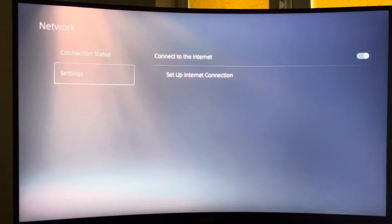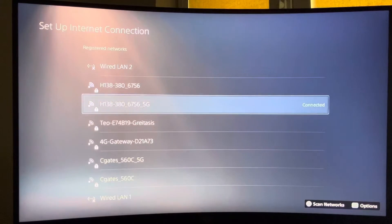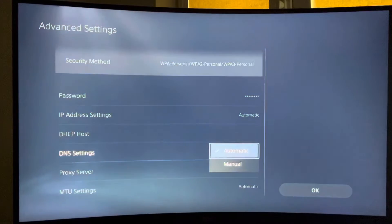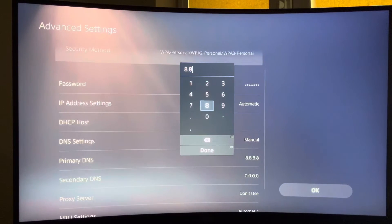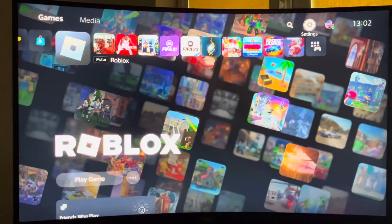If this doesn't help, go to Settings, then Set Up Internet Connection, find your connected internet, press Options, then go to Advanced Settings. Scroll down until you see DNS Settings, set it to Manual, and for the primary DNS enter 8.8.8.8, then for secondary enter 8.8.4.4. Apply the changes, restart your router or console, then try the game and check if the problem persists.